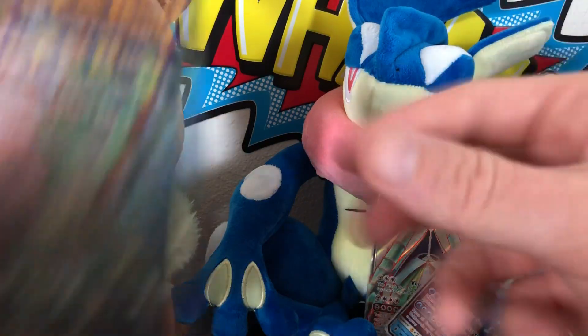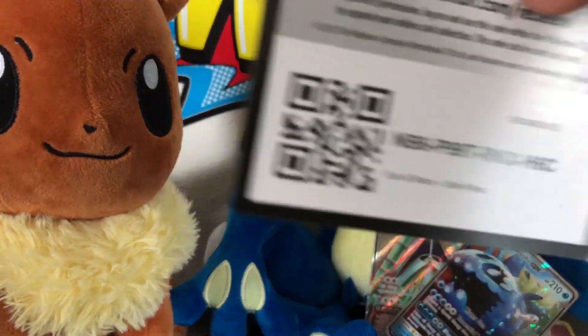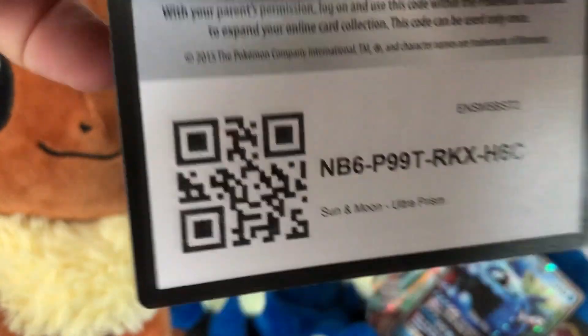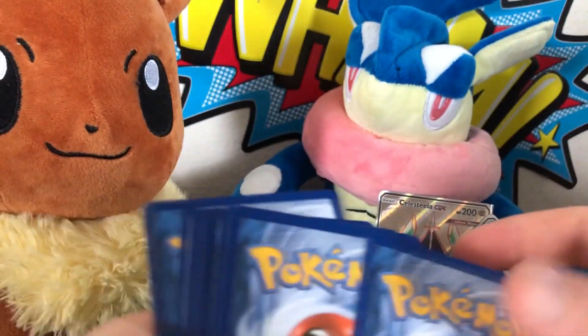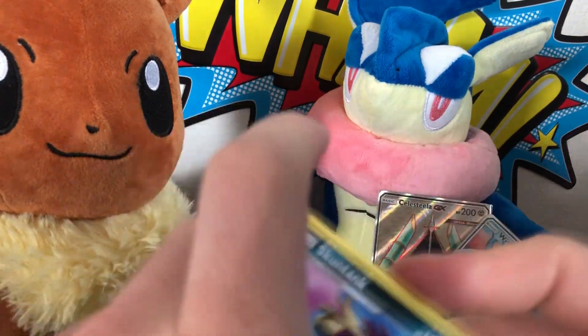Alright, going into the last pack — we've got the Leafeon Ultra Prism pack because we really want one of those Leafeon or Glaceon cards. There's your code. We really want either Leafeon or Glaceon out of this. All right, here we go.